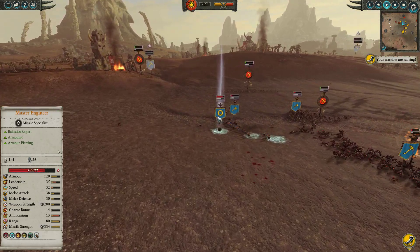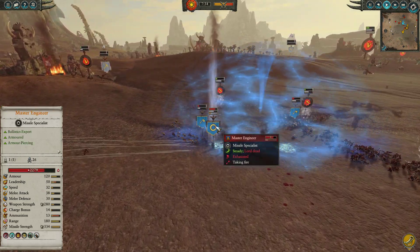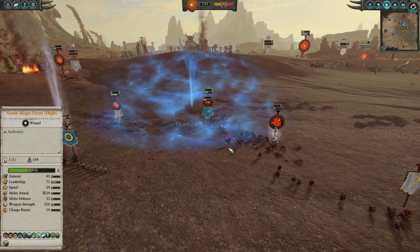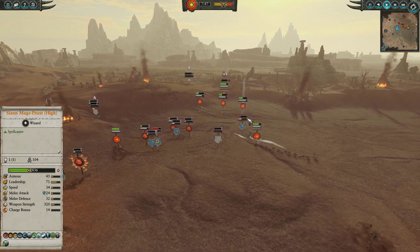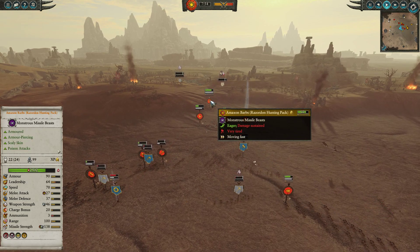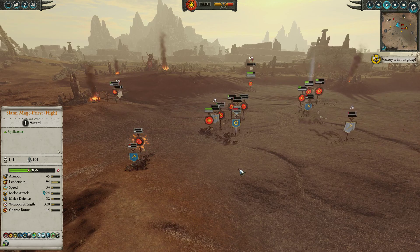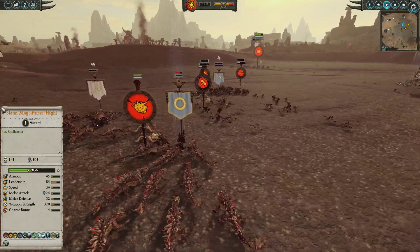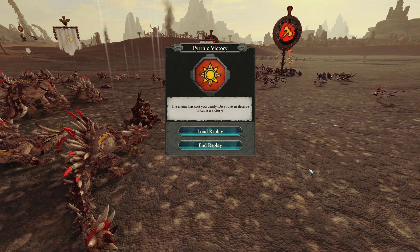Now that we've managed to assassinate Forik, all eyes are on the Master Engineer. A Soul Quench goes down followed up by Razordon Hunter Pack shots into the flank and rear of the Master Engineer, which is certainly starting to add up. We're also hounding him with Red-Crested Skinks. The Longbeards are starting to look isolated and alone. The balance of power is swinging heavily in our favour, though we're running low on ammunition — four volleys left on one Razordon unit, three on the Maxim Barbs — but we have a Banishment in the back pocket. The heart of the Dwarf people is crumbling before our eyes.